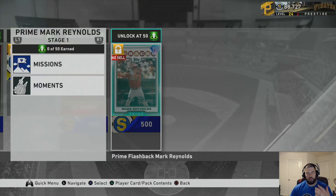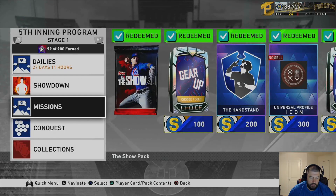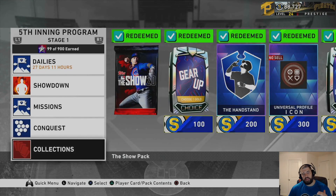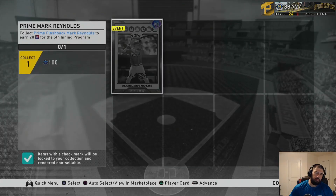Once you unlock this Mark Reynolds, you can hand him in for 20 program stars — let me show you where to do that. Go to the home screen and click on the Fifth Inning tile. Inside the Fifth Inning tile, go down to Collections. Inside Collections, go to Prime Mark Reynolds, select it, and Mark Reynolds is right there. Select him, turn him in, and it'll give you 20 program stars.